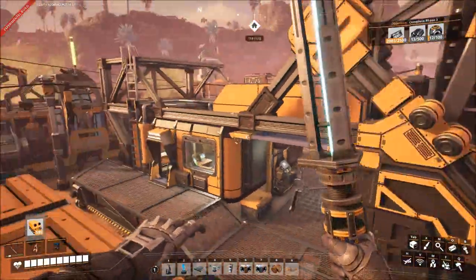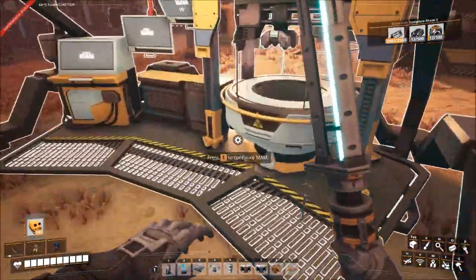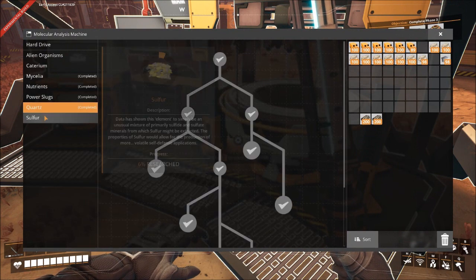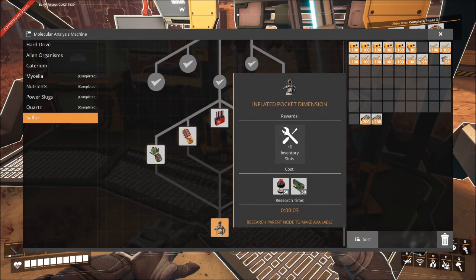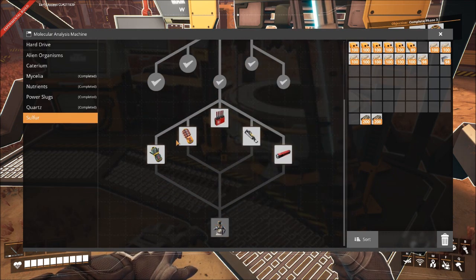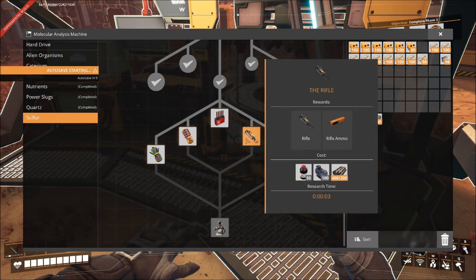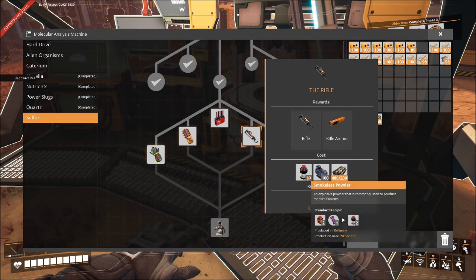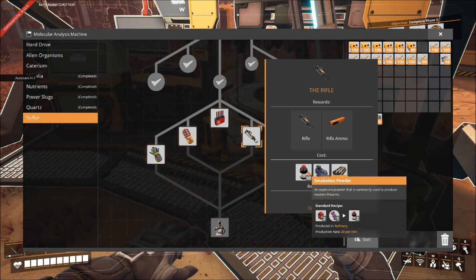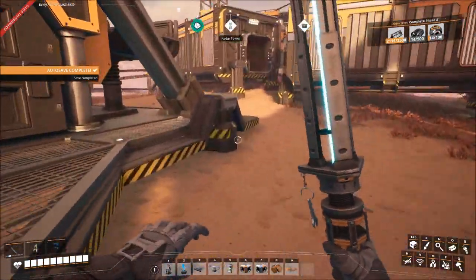As we get into phase four of the space elevator, it's going to become ridiculous what we have to build, and it'll involve these components. We've pretty much solved our power problems for now - the next thing is nuclear, which is gonna be fun. We've got sulfur, we've got to do uranium for that stuff, and I think I'm going to open up a refinery to make smokeless powder, which could give us more fuel or other things.